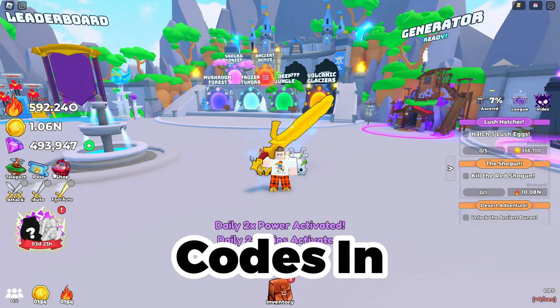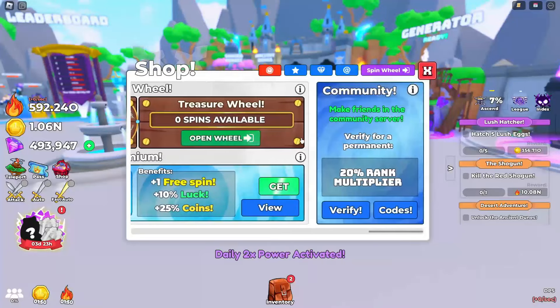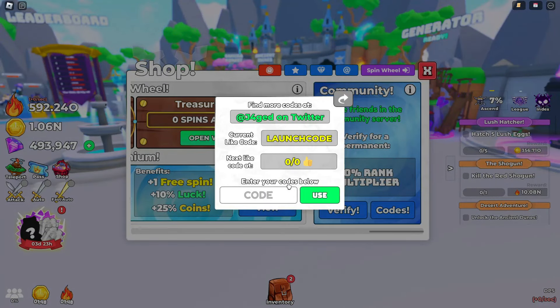Today I'm going to be showing you all codes in Weapon Fighter Simulator. First, you want to press the drop icon and then scroll all the way over here and press codes. Once here,